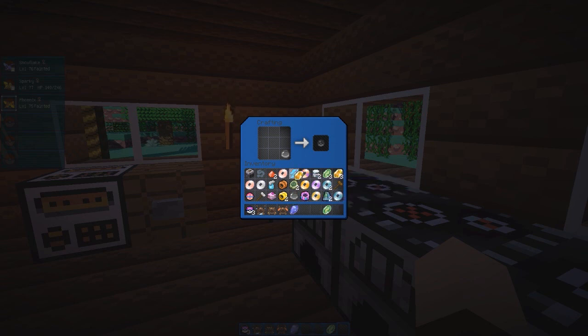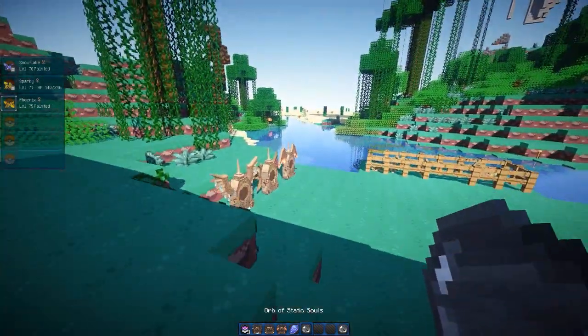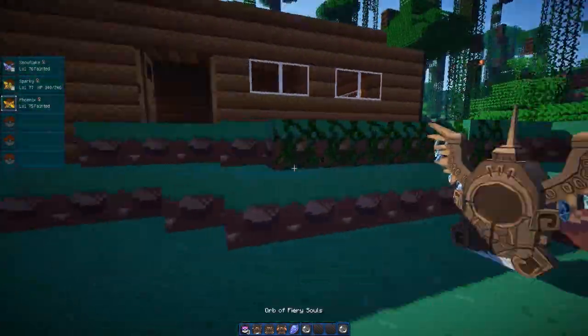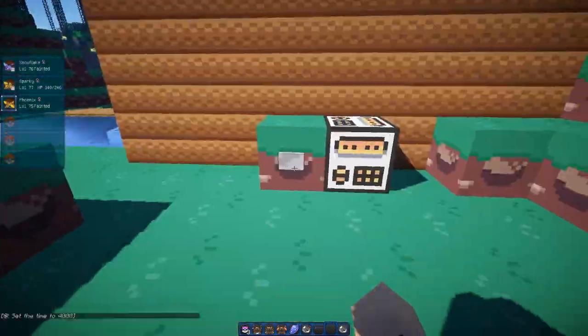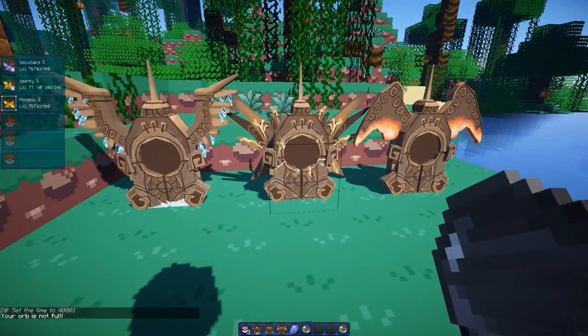So, what we're going to do today is put ours into a Fire Stone to get ourselves a Moltres. The same thing would come up if I did a Thunder Stone — that's how you make an Orb of Static Souls. And the other one is the Frozen Souls. We'll just make that for fun. Now, when I try to put the Static Souls inside one of these shrines that you have to find on the map in their respective biomes, you put it in and it'll tell you that your orb is not full.